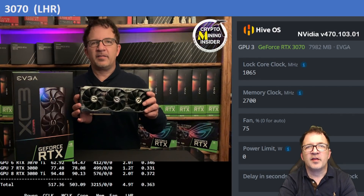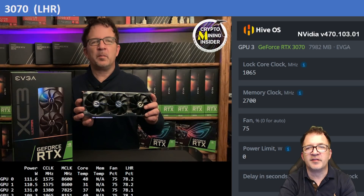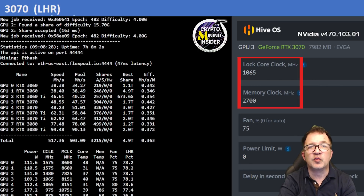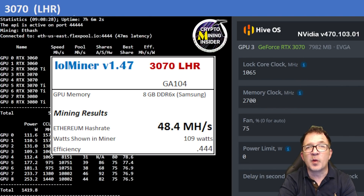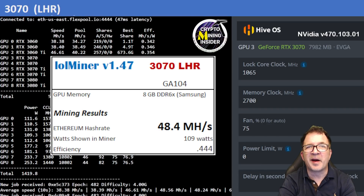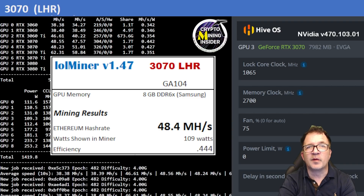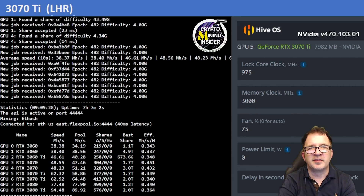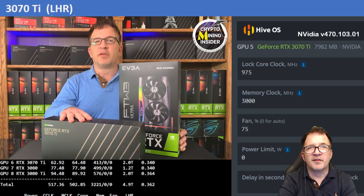Next up are my two EVGA RTX 3070 LHR cards — they run great and are very efficient. Using a locked core clock of 1065 and a memory clock offset of 2700, I got fantastic results: 48.4 MH/s, once again my highest hash rate ever on these cards, with an efficiency of 0.444.